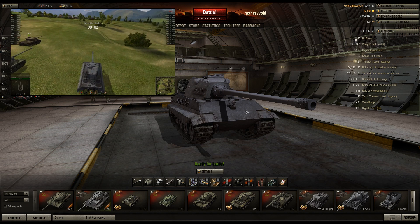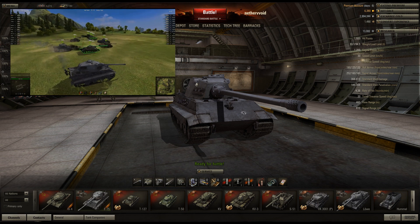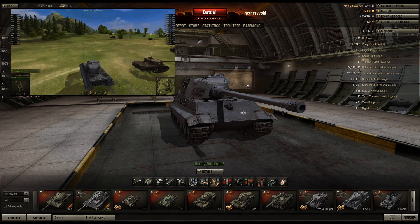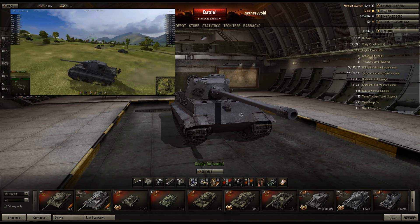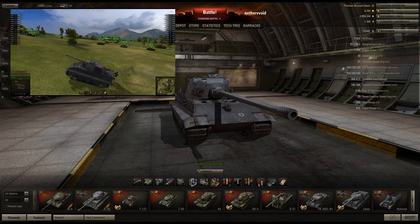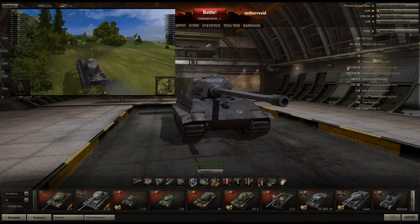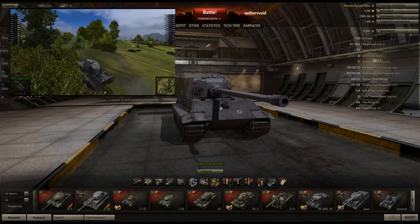Let's go over the statistics for this thing. 1920 hit points — that's a really good amount of hit points. Even stock it has a good amount of hit points. Engine power at 1,200 horsepower. This thing actually moves around pretty good — still not as good as the IS-4, but pretty good for such a huge tank. Speed limit 30, diverse speed 21. Hull armor 160, 120, 120. That's pretty good armor, and it seems a little better than the IS-4, probably because it doesn't have that huge hole in the driver hatch like the IS-4 does.